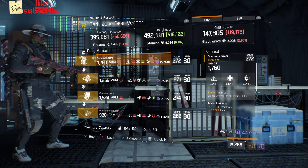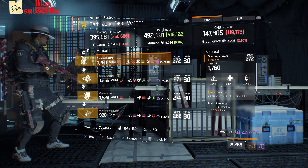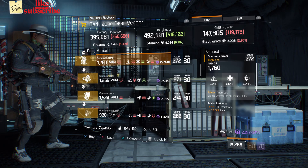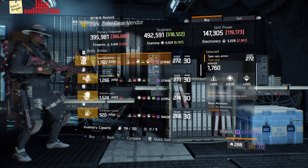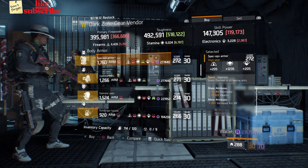Also here we got a Spec Ops Armor with the talent Vigorous on there. It has a gear score of 272, armor of 1,760, rolled for stamina 1,235. The attributes has all resistance, health, and increased kill XP.